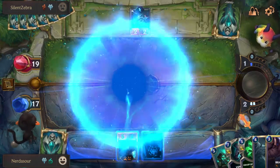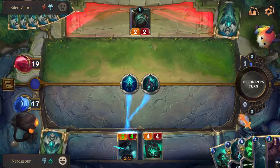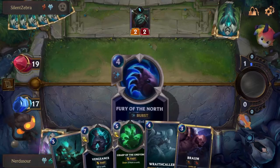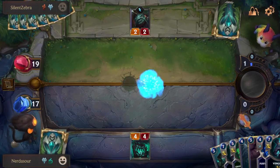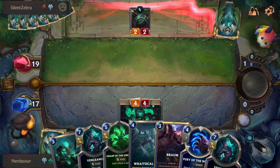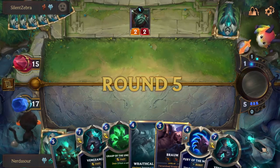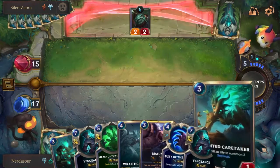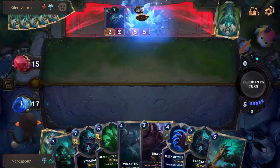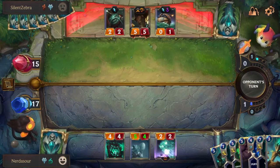Freljord is probably one of the strongest regions for Expeditions, and it's up there with Demacia. Especially before the balance update, the way to win Expeditions was to have the strongest board and just overpower your opponents. There wasn't a lot of other things you really wanted to be thinking about — you didn't want a lot of removal or a combo deck. Those usually do really poorly in Expeditions because you can't craft the perfect deck and get all the pieces you need. You really just want to go wide and have a large board.